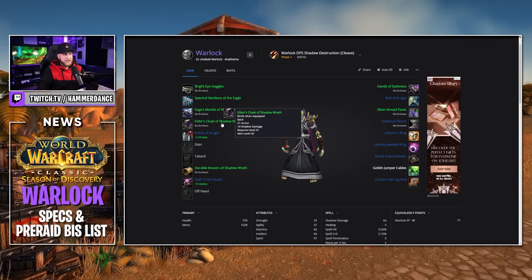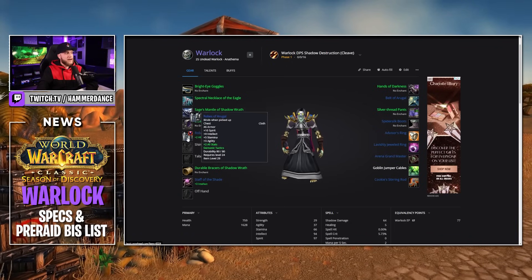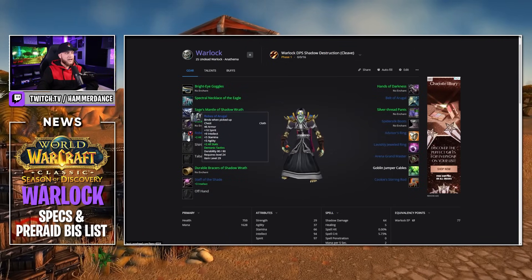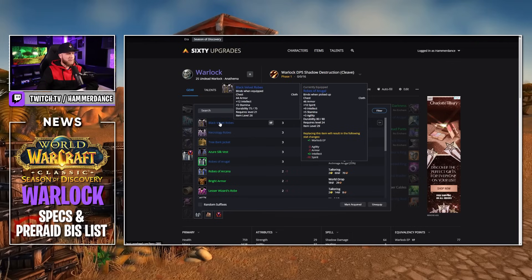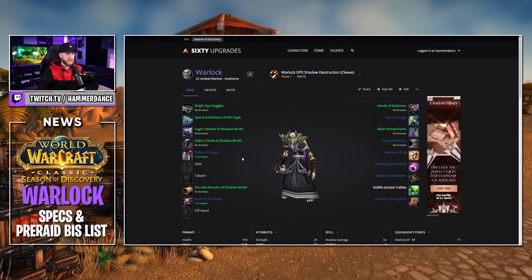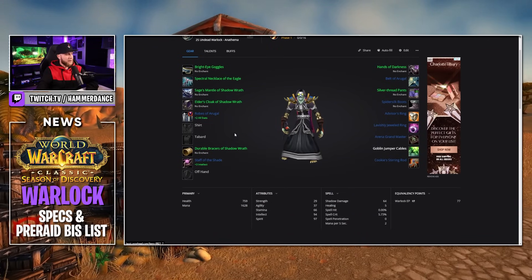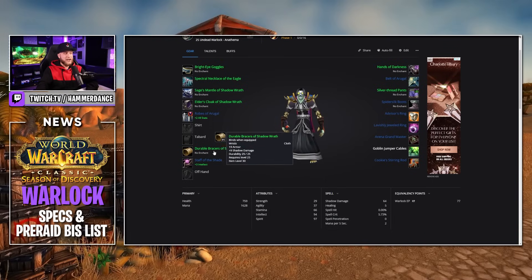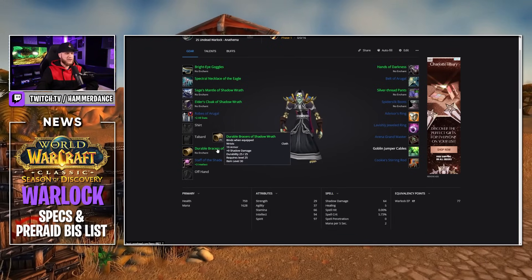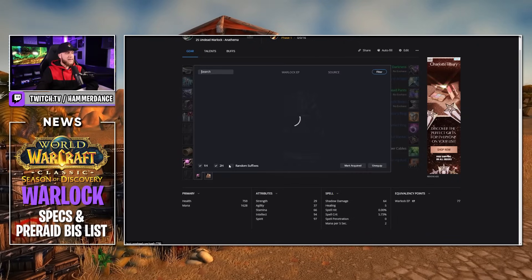For our cloak slot, anything you can find with Shadow Wrath on it will be great. For our chest piece, Robes of Aragul from Shadowfang Keep would be pretty bis for this. There are some better ones like Black Velvet Robes but they're a world drop, so I would honestly just go for Robes of Aragul — you can get this from SFK pretty easily whether you're Horde or Alliance. For our wrists, anything of Shadow Wrath would do — anything from 7 to 9 shadow damage will actually benefit us quite a bit.